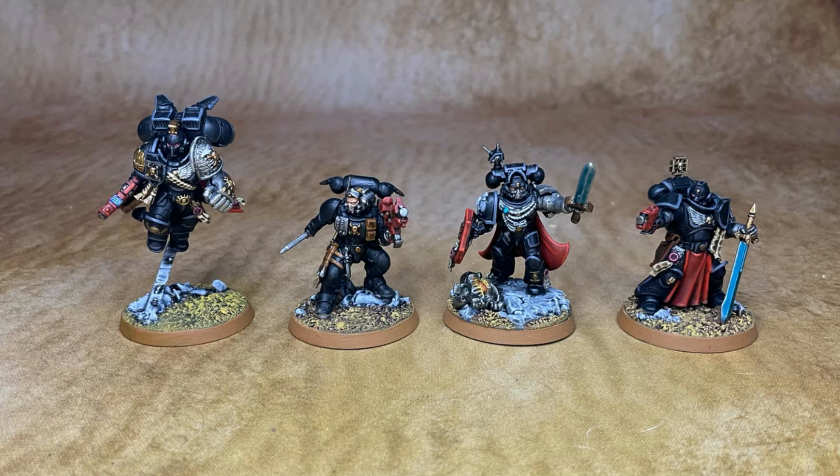Next we have Uriel Ventris. He gives one unit — not his own unit, but any unit — Deep Strike. This is important for the stratagems. Uriel Ventris picks a unit at the start of the game and gives it Deep Strike.